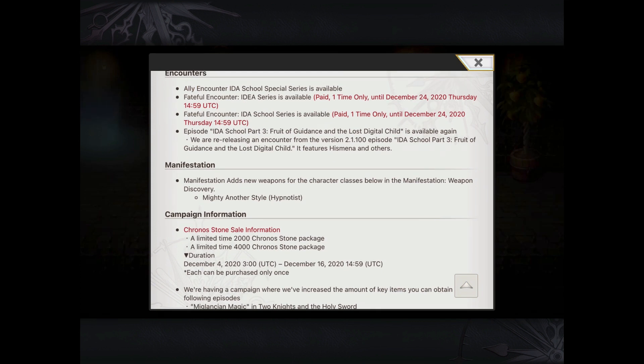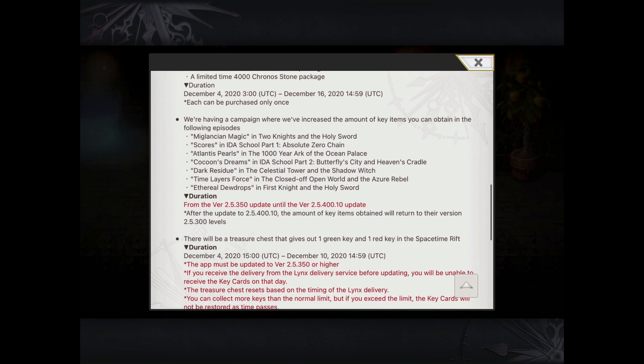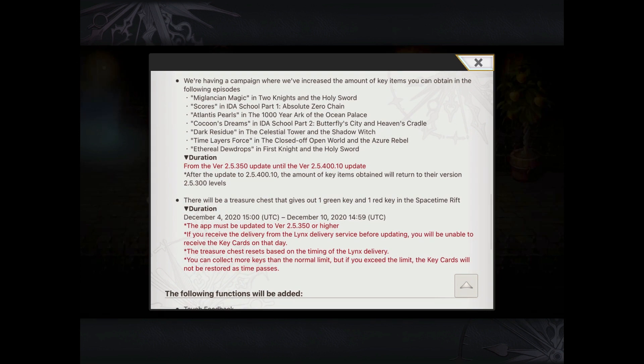There's actually a couple of interesting summons as well. Looks like there's a fateful encounter for IDEA series, as well as a regular ally encounter IDEA school special. I'm hoping that it actually features a lot of the cool units that some of us may have missed out — Mina, Isk, Claude, and of course our normal 7-stars and so on and so forth.